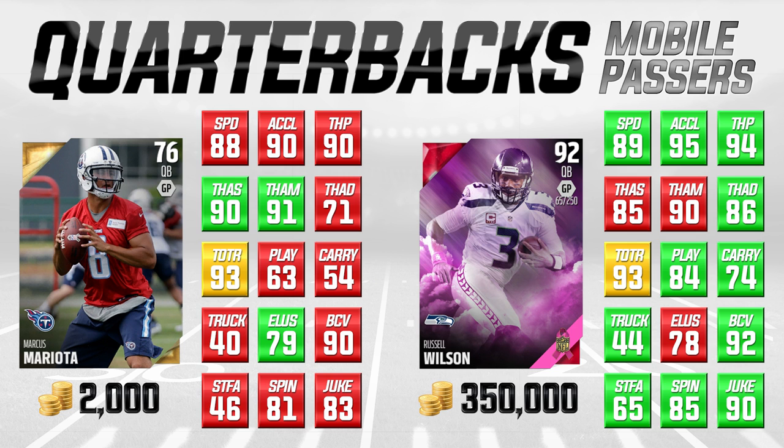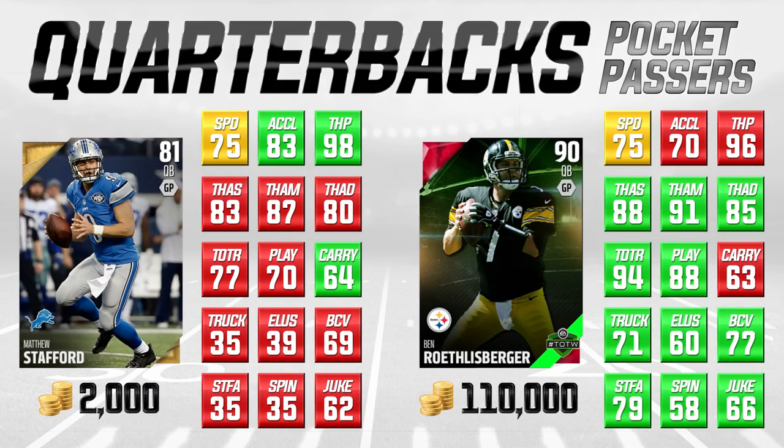Let's move on and talk about guys who are more pocket passers. On the left-hand side of the screen, you've got 81 overall base gold Matt Stafford, going for about 2,000 coins. And on the right side, you've got Ben Roethlisberger — Team of the Week from a couple of weeks back, 90 overall, a very nice card for Big Ben. I'm not going to tell you the budget card is going to be better than the more expensive card — in a lot of cases that's not going to happen. But let's talk about this Matt Stafford, because I think this is a very nice card and a lot of people would do pretty well with it.